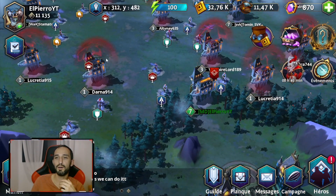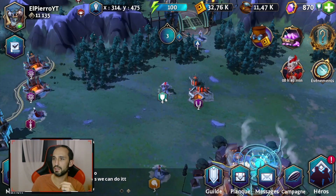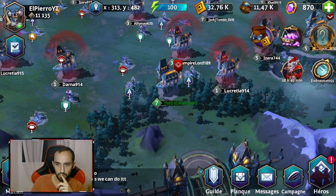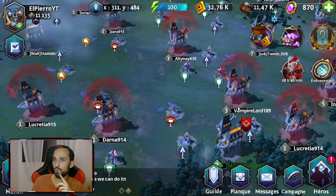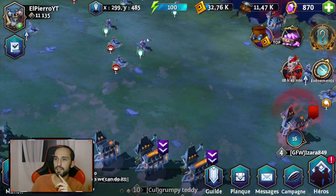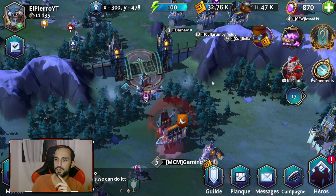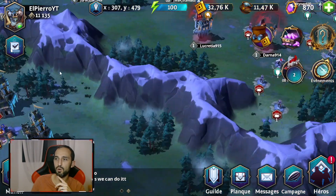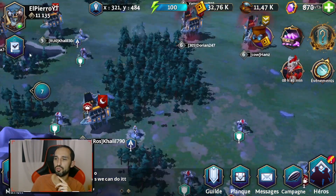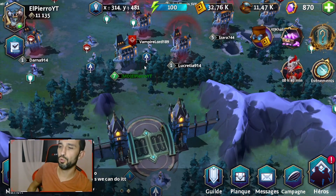Il est possible de bouger son manoir via des éléments spécifiques et de se rapprocher de ses alliés. Pour l'instant, la carte est assez éclatée puisque le jeu vient juste de se lancer. On voit qu'il y en a certains qui se sont regroupés du même clan — le clan Kull, Bella Kullen et Grumpy Teddy. Pour le moment, on peut bouger, mais je ne pense pas qu'il y ait une vraie nécessité de le faire au démarrage. L'idée après sera de se regrouper et de se mettre dans des lieux plutôt sympathiques.